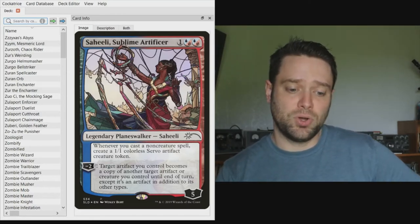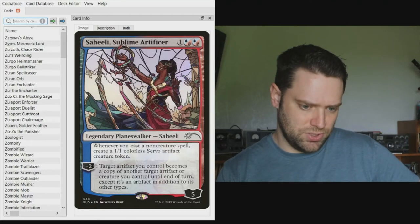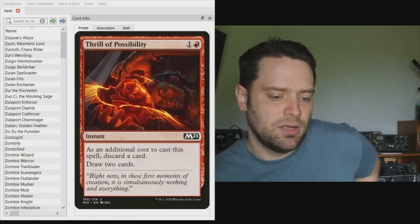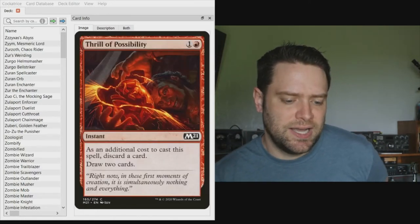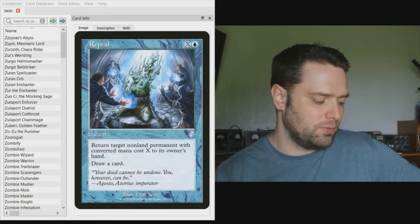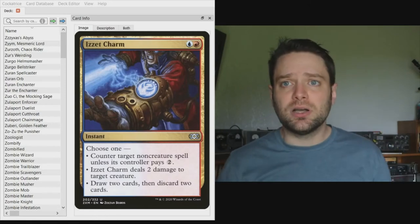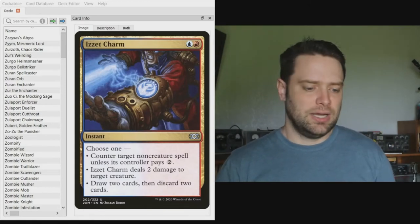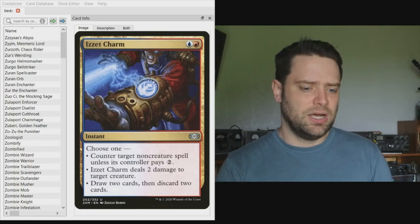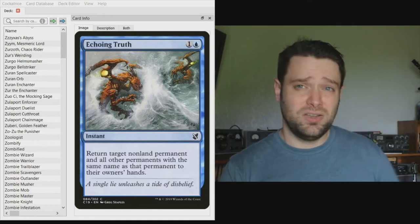For spells, we're running cantrips like Preordain, Think Twice, Thought Scour, and Thrill of Possibility for card draw. Repeal bounces a permanent and draws a card. Izzet Charm counters a non-creature spell unless they pay two, deals two damage to a creature, or lets you draw and discard. We've also got bounce spells and answers for all permanents with the same name — very useful against token decks.